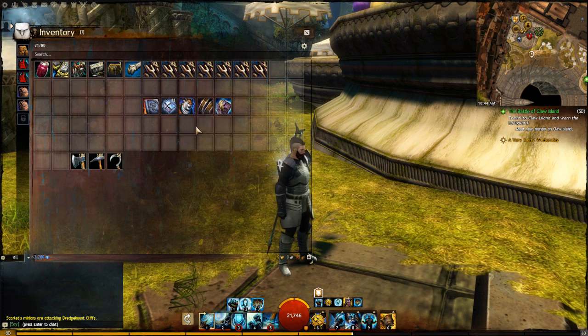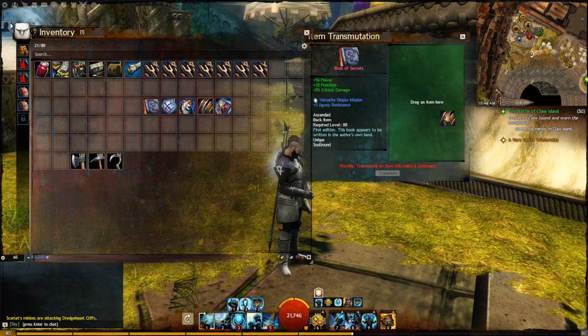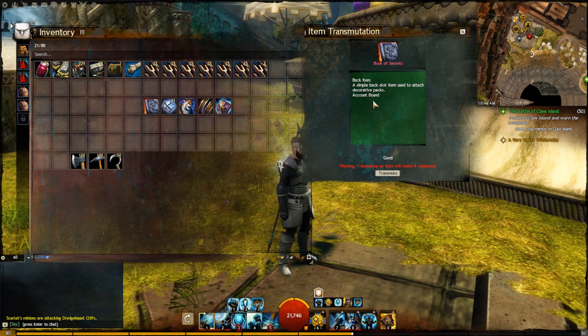What we're going to do is double-click our transmutation crystal. We're going to take the item that we want to transmute and we're going to take the second item, which is a backpack strap. We're going to keep the look of the Book of Secrets and we're going to take the stats of the white item.